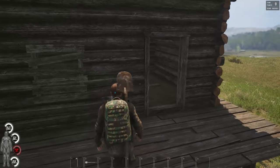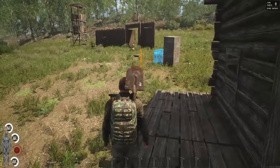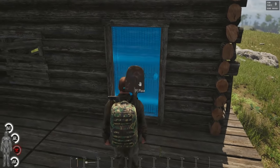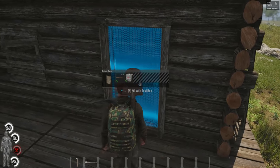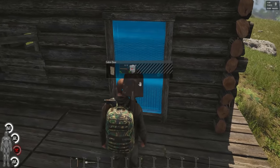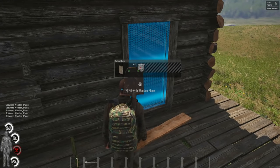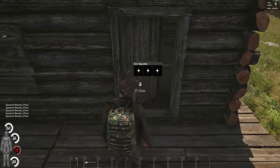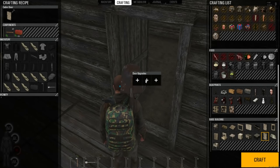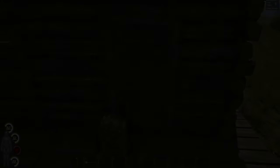The way you secure the cabin is with the cabin door. It has to be within the wooden door frame of the cabin — you can't build it just anywhere. We place it in the door frame: we need 10 instances of a toolbox and five planks. Once built, it opens like any other door. Again, use the highest level locks possible — 200 fame points each — since you can't upgrade once installed.